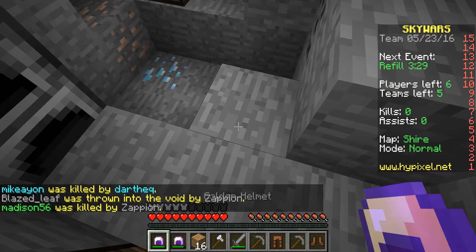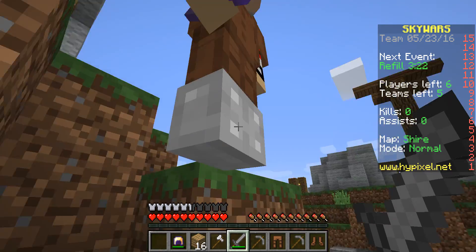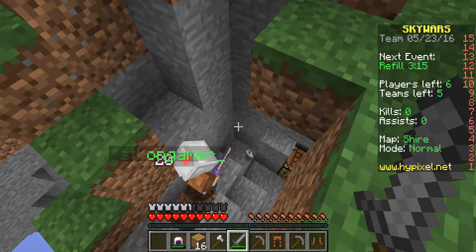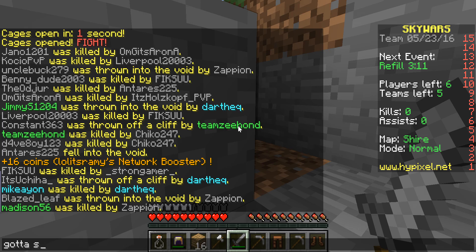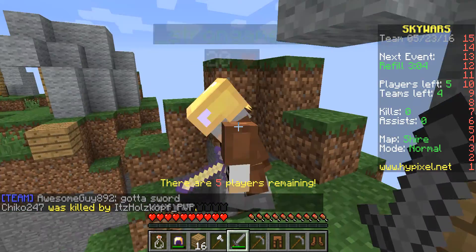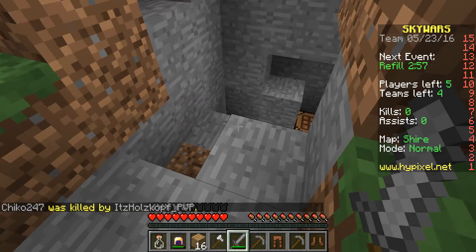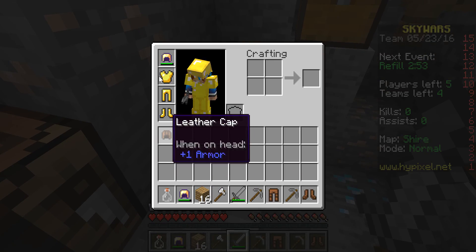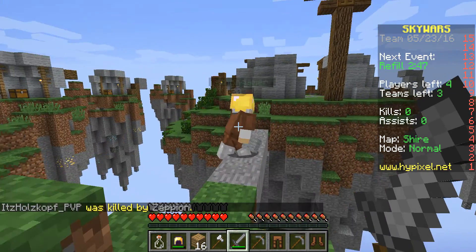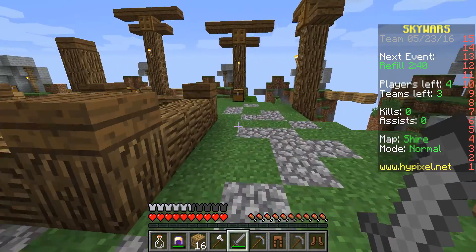We got coins and stuff. Does this guy have a sword for me? I really need this guy to give me a better sword, because my stone sword's not that good. But if he killed someone with a night kit, then it should have dropped something. Is this iron helmet better than what I'm wearing? I don't think so. Actually, let's find out. I didn't pick it up. So there's my teammate.